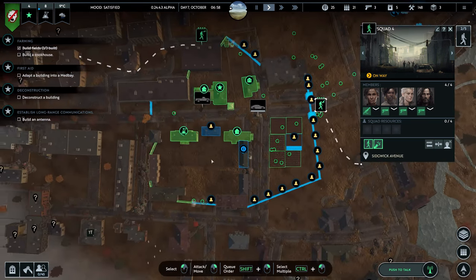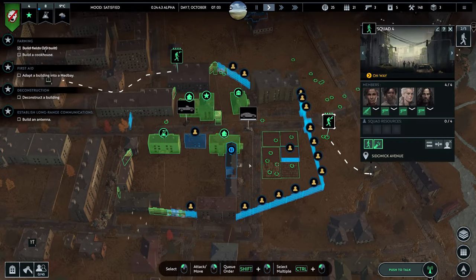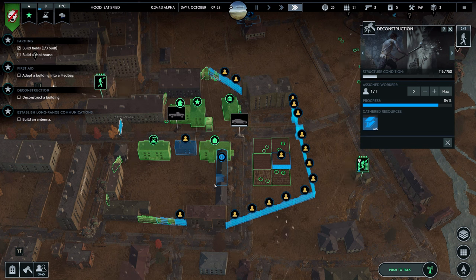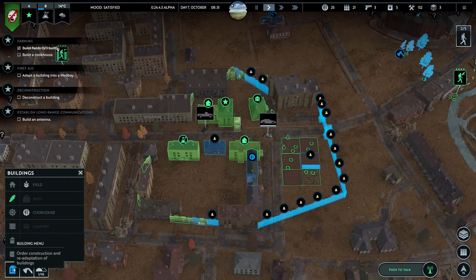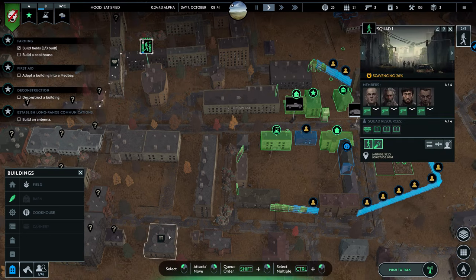We've got research going at the moment, which is the food preservation. I should really get those people to work on other stuff. We're going there. That wall is gone. There are tools over there I should really go and get, to be honest.